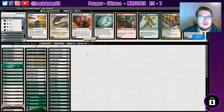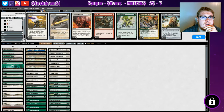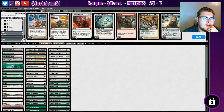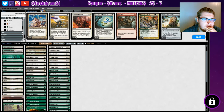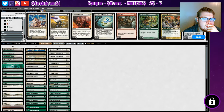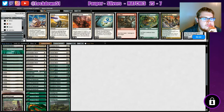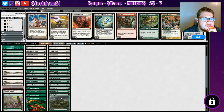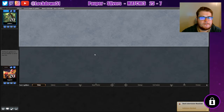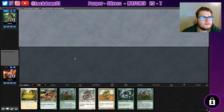Game two. All right, what do I need here? Another Journey and Sun Lance is good. Natural State — let's take out a Journey, let's take out one Benevolence. We'll take out our Spinneret, we didn't need it. And one more thing — take out one Winding Way. All right, let's do this.